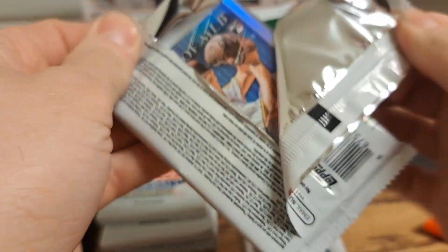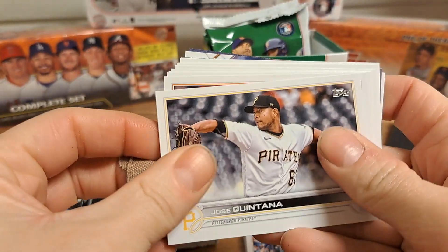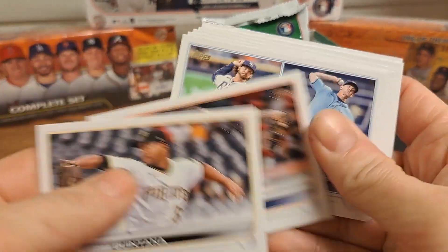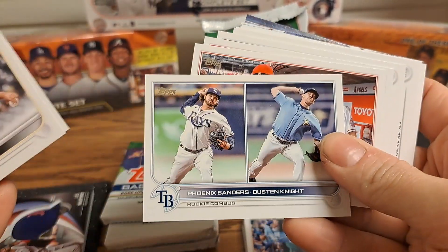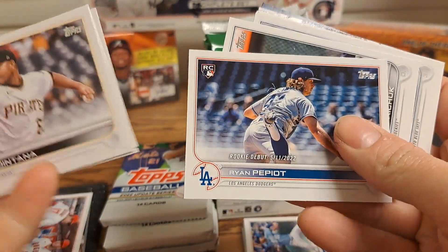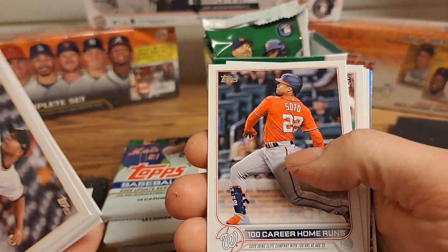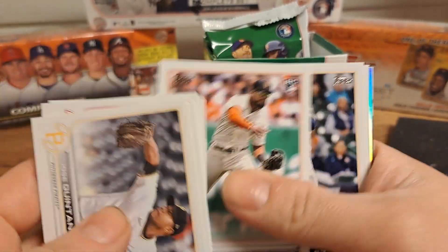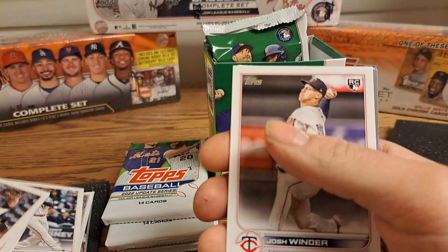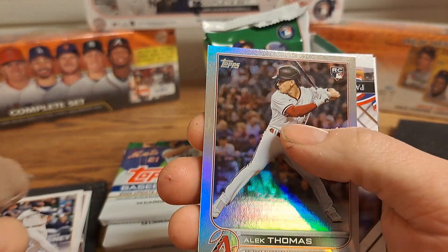Not a great start to this box, hopefully it'll get better. Jose Quintana, Ryan Presley, Rookie Combos for the Rays, MVP Caliber, Ryan Pepiot, Mandel Gritchick, Matt Chapman, Juan Soto, Heliot Ramos, Rowdy Tellez — one for my Brewers — Josh Winder, and Alec Thomas rainbow.